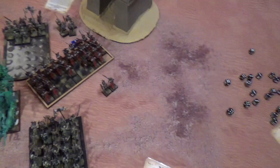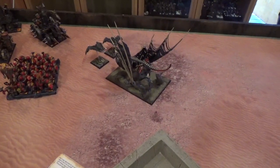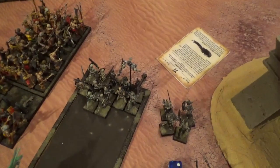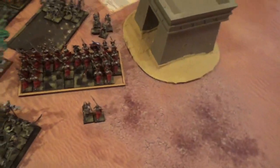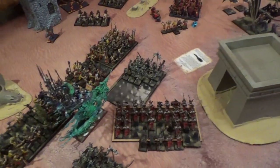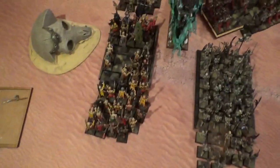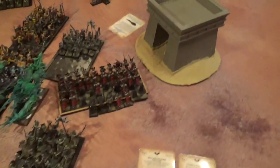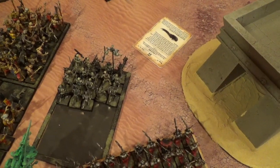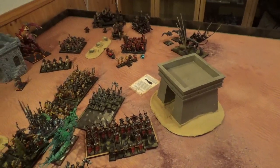Vampire Counts Turn 2. No charges. He moved out Dire Wolves to block my Kedai — 8mm away from screaming at the Iron Demon. There was a Dangerous Terrain test from Ash Storm; 4 Skeletons died and only 2 Grave Guards. In the magic phase he raised dead but only got 6 models, a lot of new Zombies, 9 more Grave Guards, and a few Skeletons. For shooting, he killed 3 Dwarves from the screen. Over to Chaos Dwarfs Turn 3.